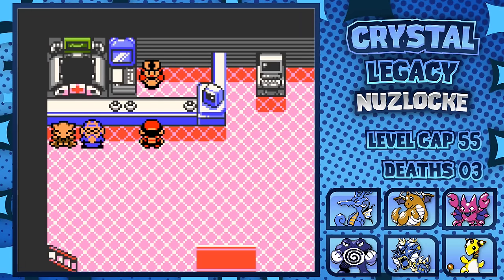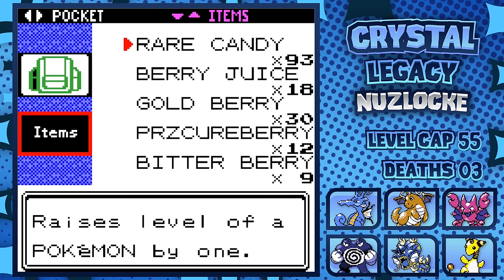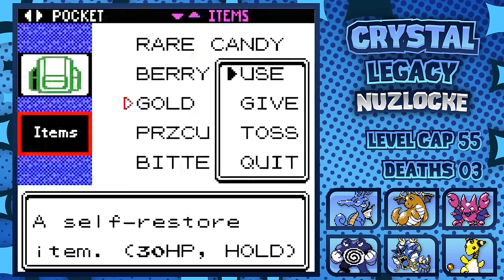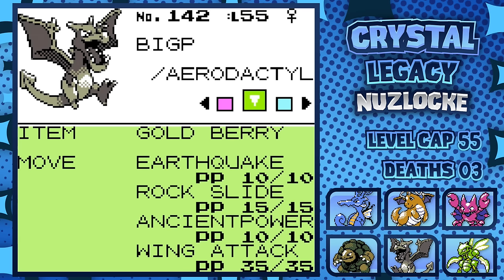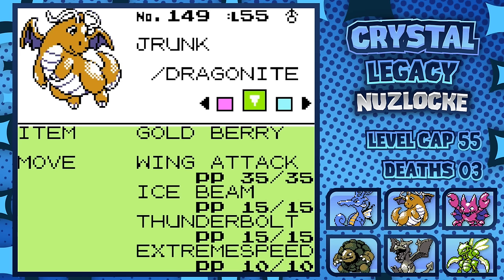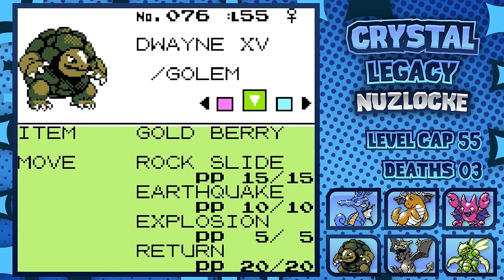Before we fight, we have a Victory Road encounter — I quickly run back into the cave and catch Rhydon. I was hoping for the rare Steelix, but this will be fine. After two and a half hours of planning, money grinding, movepool swapping, and more, it's time to take on the Crystal Legacy Elite Four. The members' teams look much harder than the vanilla game, so I spent extra time crafting the perfect team. Here it is: Scyther with Wing Attack, Swords Dance, Return, and Cut. Aerodactyl with Earthquake, Rock Slide, Ancient Power, and Wing Attack. Gligar with Earthquake, Wing Attack, Feint Attack, and Quick Attack. Dragonite with Wing Attack, Ice Beam, Thunderbolt, and Extreme Speed. Kingdra with Dragon Breath, Agility, Surf, and Ice Beam. And finally, Golem with Rock Slide, Earthquake, Explosion, and Return.